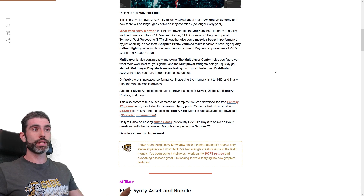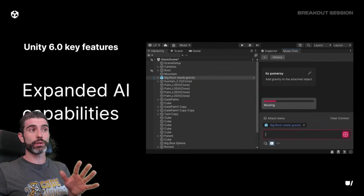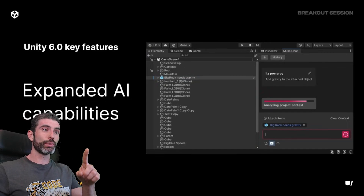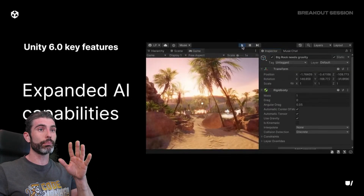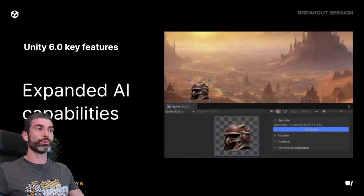Another area of focus in Unity 6 is their Muse AI toolset. I haven't looked at this one in many months, but they've been improving it quite significantly. You've got chat now directly in the editor, Muse Texture and Sprite are much better, Muse Animate looks really cool, and Sentis is continually getting a bunch of improvements.